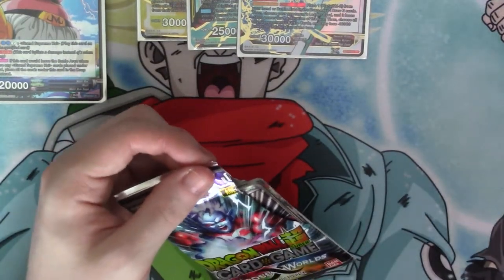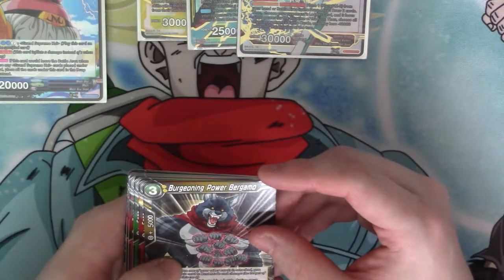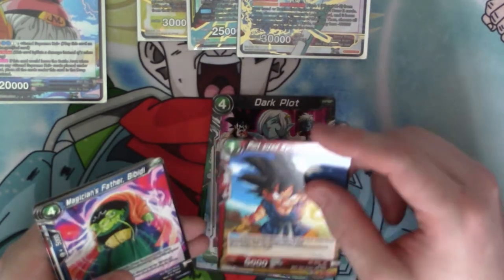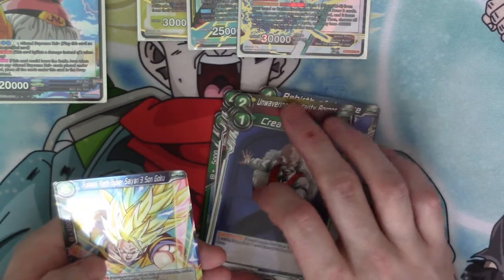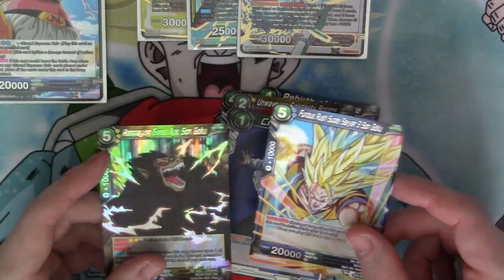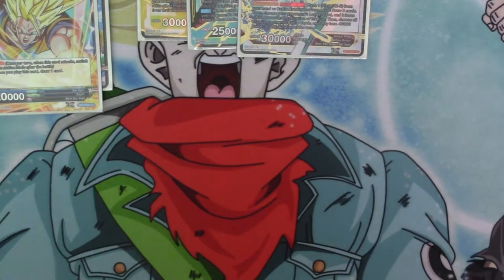That was terrible — that was the easiest thing. So we've got Power Burgum, Quick Rush Trunks, Android 15 Setting High, Dark Plot, Pint-sized Warrior, Magician's Father, Rebirth of Justice, Unwavering Solidarity, Bald Ghost, Pan, Create Android — another reverse — Furious Rush Super Saiyan 3 Sunguku, and a rare: Rampaging Great Ape Sunguku. They just printed it as Uncommon — they're just common/uncommon.